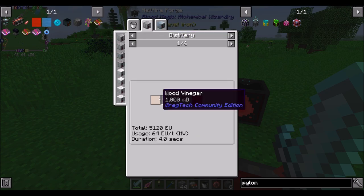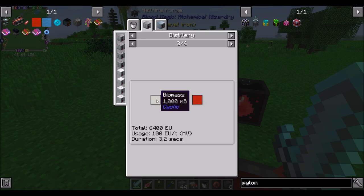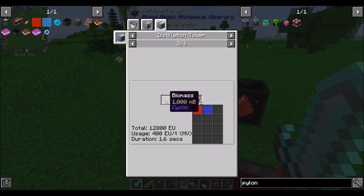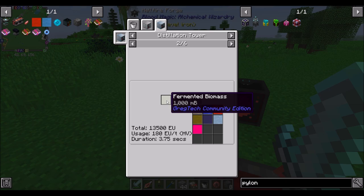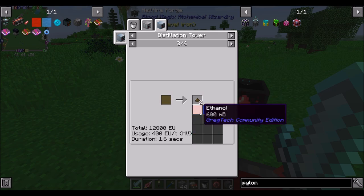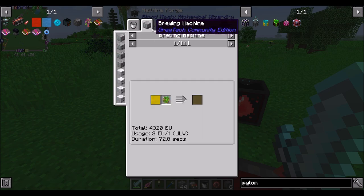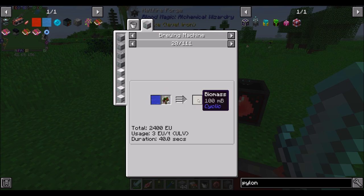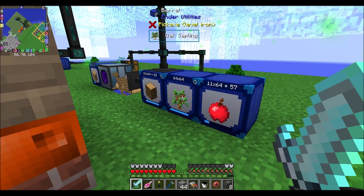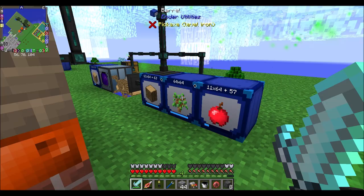Then we need ethanol, which you can distill from biomass — that's your best bet. You can also use the distillation tower and get a bunch of things. You can do wood vinegar, fermented biomass, or regular biomass. You'll get the most ethanol from regular biomass, but fermented biomass gets you other things at a really small amount of ethanol by comparison — 150 versus 600. So if what you're looking for is ethanol, biomass is the way to go. Biomass looks really simple — it's literally water plus any sapling.